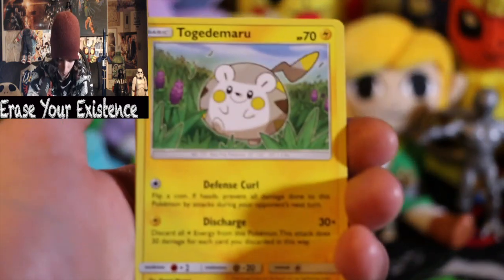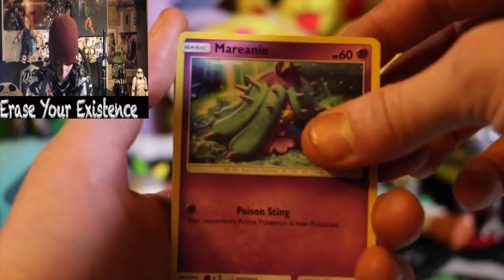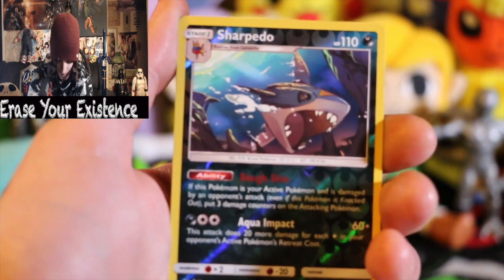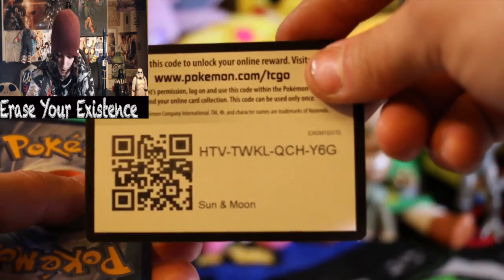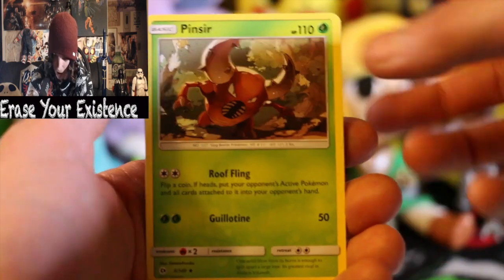What kind of a name is Togedemaru? Whatever - we got Stufful and we got Morelull, Dewpider. Look at these names, man. We got the Sharpedo going sideways giving zero fucks. And we got our first hollow - look at that, that looks badass. It seems like there are a lot of hollows in this set compared to the others. The holo ratio is pretty high, which is weird since there are so many GX's. We got a Pinsir - that's pretty dope old school.